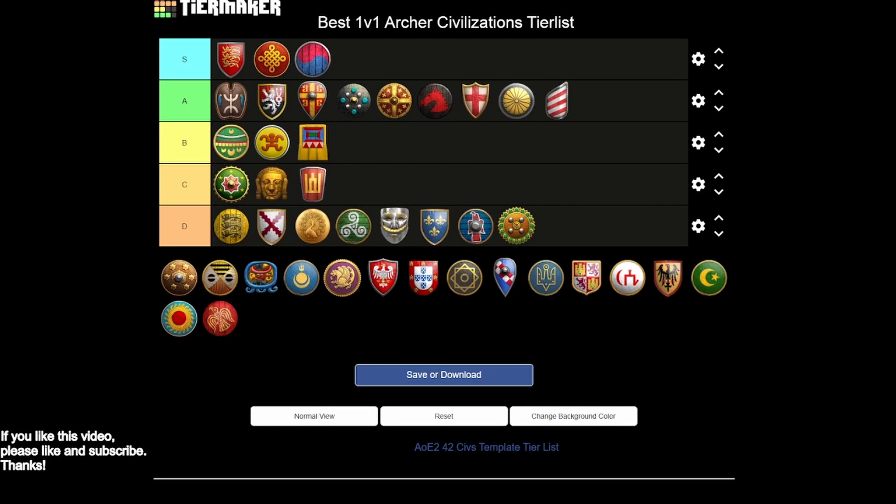Magyars are another A tier — possibly a surprising pick. Fully upgraded arbalests with extra line of sight, which is a really underrated bonus. I can't tell you how many times with Magyars I've seen something on the edge of my line of sight providing an opportunity to attack or warning of an army trying to counter-attack. You also have some of the best heavy cavalry archers in the game, fully upgraded skirmishers, and great support units. Magyars have one of the most dominant heavy cav archer and hussar combinations in the game.